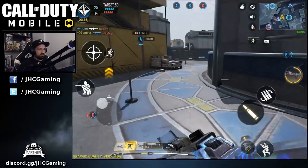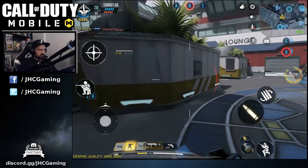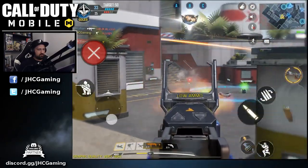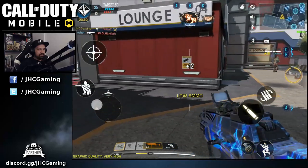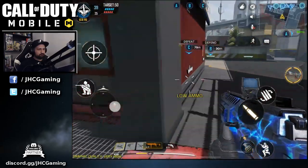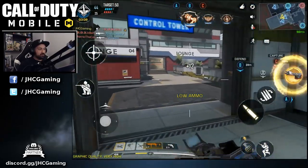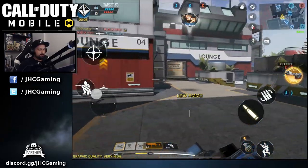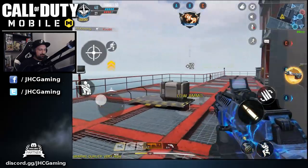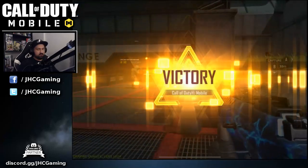I'll go here. Sentry gun should do the work, we're ahead by 10. I don't want to get caught in the back. We're losing C — okay, we have all three points, I was going for A. Leave a comment below how you like that skin — it looks freaking epic. I wish there was some animation or something. We got the first round.